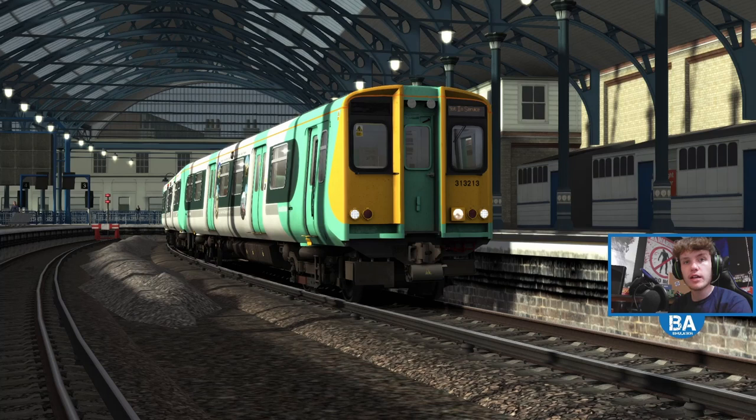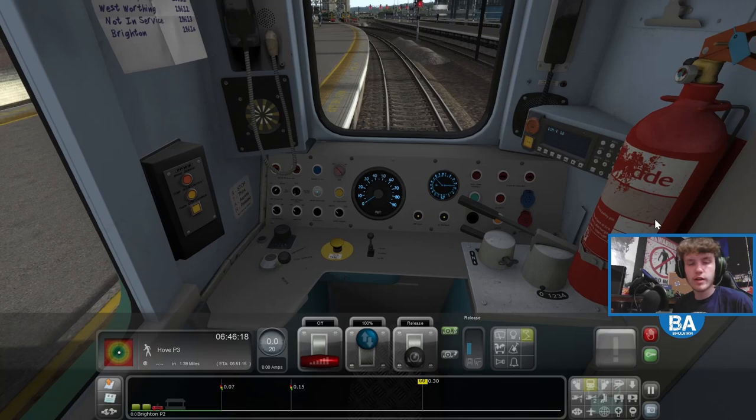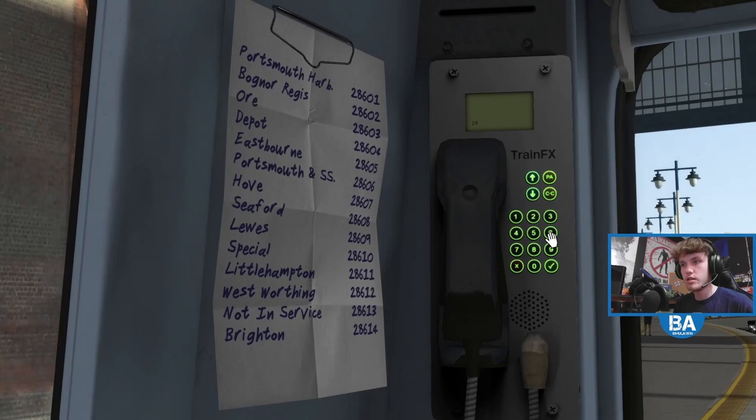Hello everyone and welcome back to another Train Simulator Classic video. We're back on the West Coast Way line, still version 1.8 so there hasn't been an update since. We're going to take a run along to West Worthing in the amazing free Class 313. Let's get in — we're good to go. Let's quickly do this just whilst we're on the move: two eight six one one. So how are you doing?